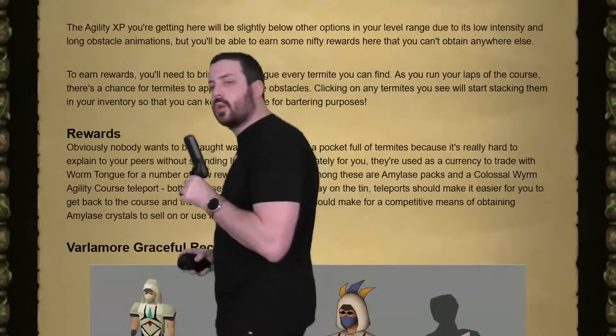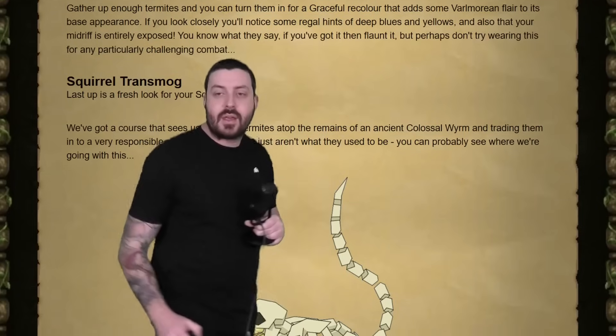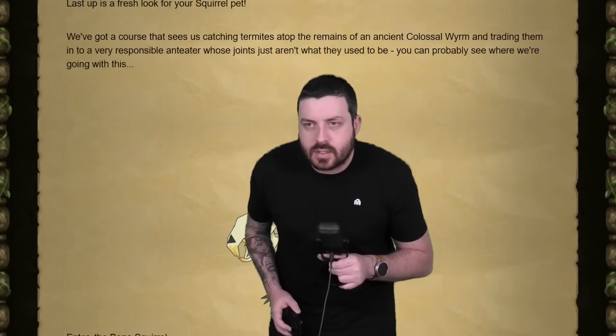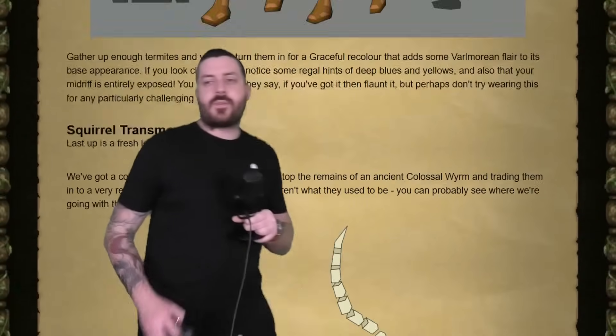There's also the Colossal Worm Agility Course — a new Agility course with a new outfit and new Graceful Recolour. Sounds good, but it's Agility so it's not exactly exciting. And there's a Squirrel Transmog for the Agility Pet which looks absolutely sick. I'm getting that. And that's it for Valamore Part 2.